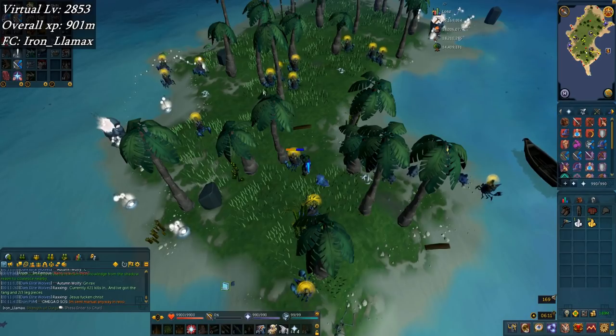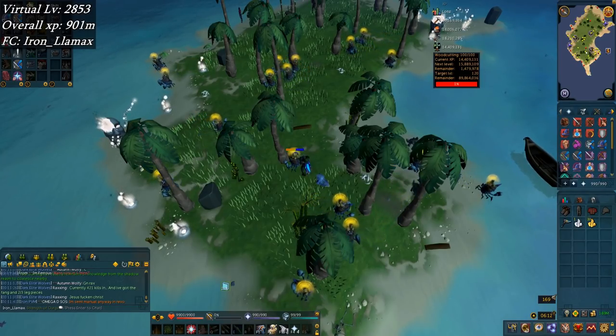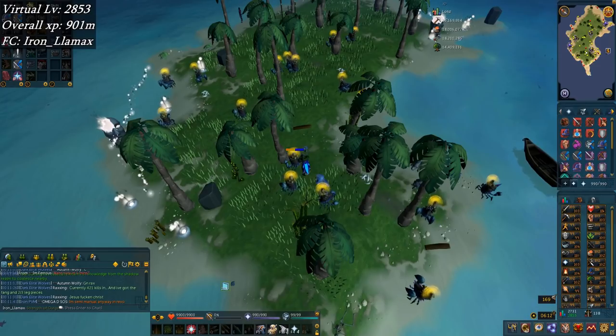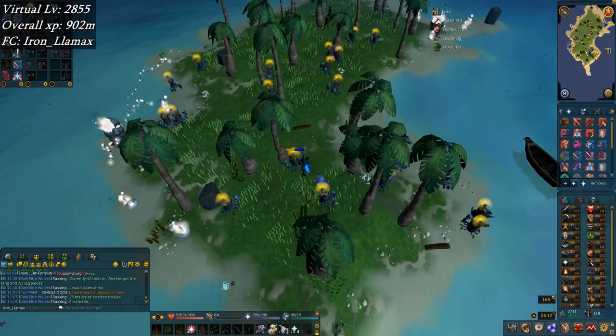Ancestral Energies on the next island — pretty nice. I did end up getting 100 woodcutting, so there's another virtual level taken care of. That puts me at total level 2855. Gotta update that overlay, and I've probably gained another mil XP by now as well.